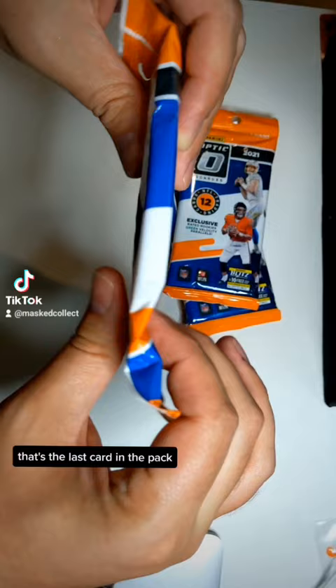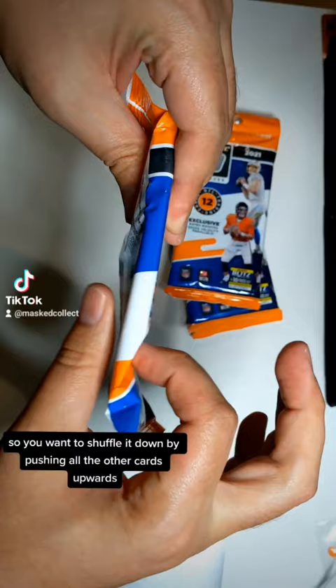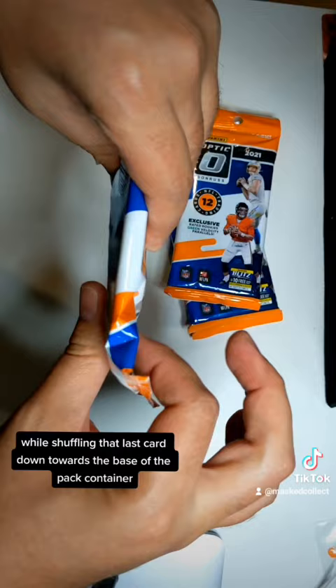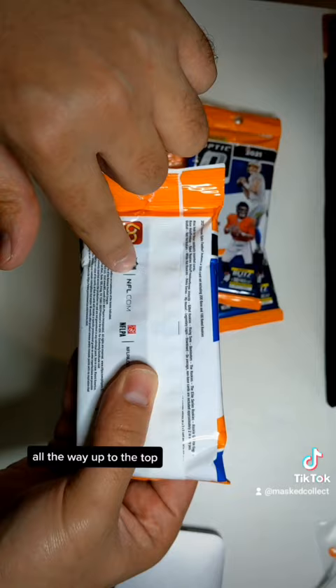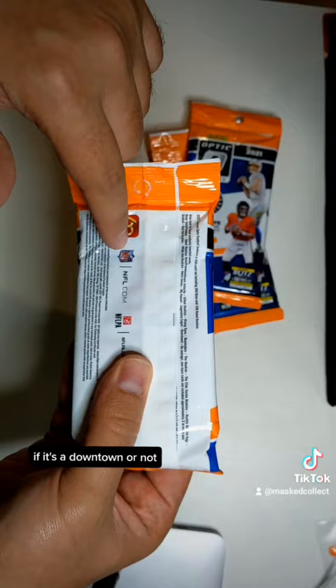The last card in the pack is not the downtown. So you want to shuffle it down by pushing all the other cards upwards towards the top of the pack while shuffling that last card down towards the base of the pack container. What this will do is shuffle the second to last card — which is the downtown hit spot — all the way up to the top, so you can use this white see-through area to look at the card and determine if it's a downtown or not.